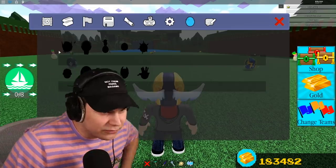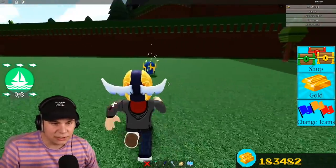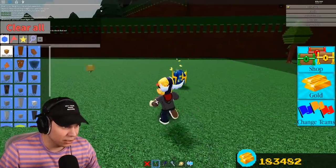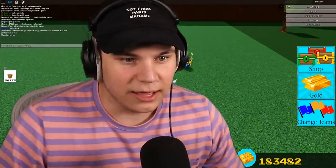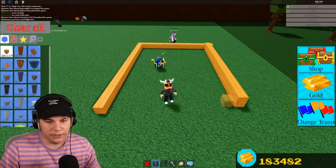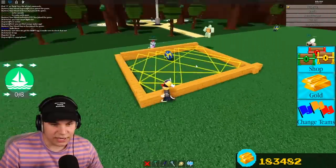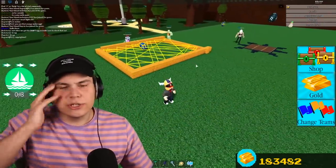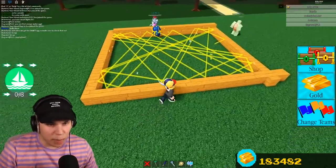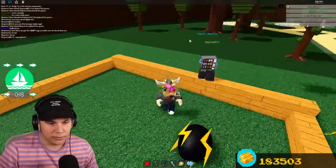Let's open up the egg menu and see what we've got. The first egg is the electricity egg — it's the same as last year. The best way to get this is building a little box around it. This is the most efficient method. It's gonna shoot around the entire map, but this time we have it contained so it ends up right here.